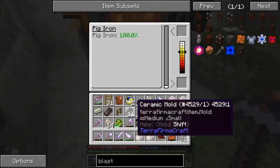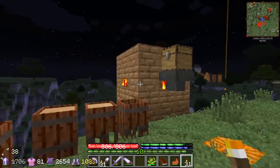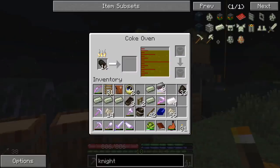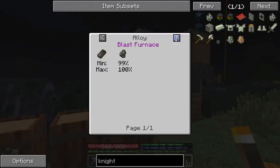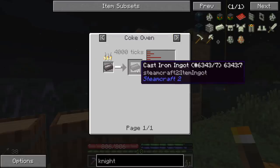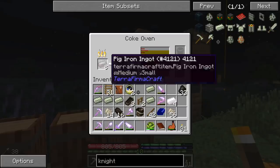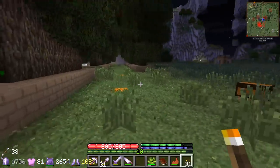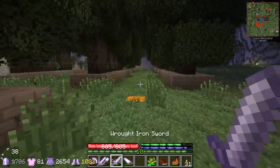We got enough pig iron now - throwing that into the coke oven, which will turn it into cast iron ingots in 4,000 ticks, so that's pretty quick. The big problem we're going to have is we need more night metal, and throughout the entire series we've only collected about half of what we need for this thing.